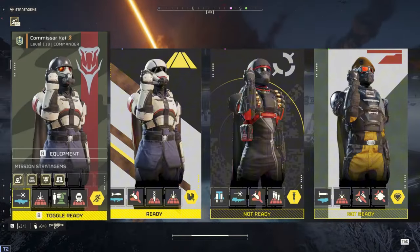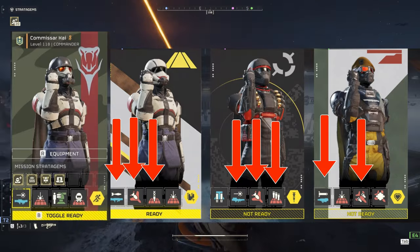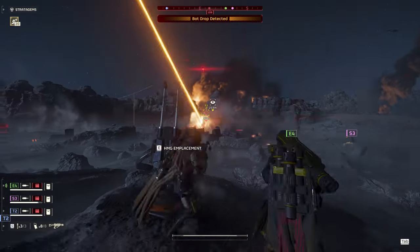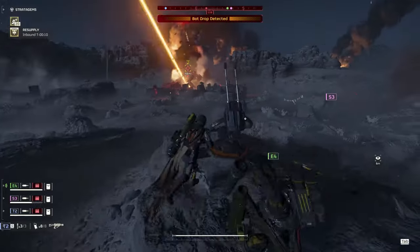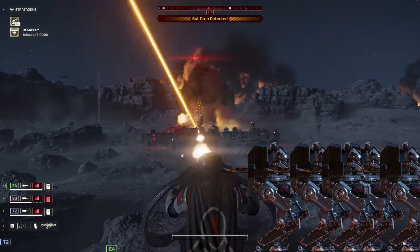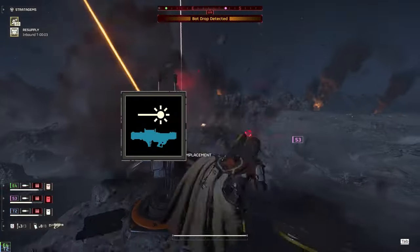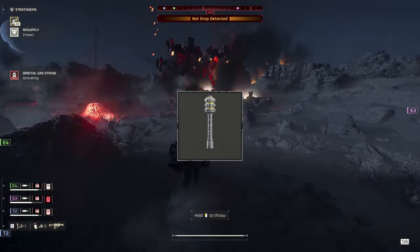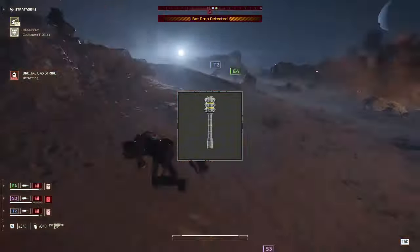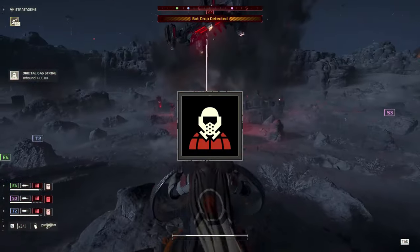In this example, we can see our whole team is just loaded with anti-tank ordnance, so we don't need to worry about a tank or a factory strider ruining our day. But since our team's lugging around all the AT weapons and mostly AT stratagems, they might struggle if we get a big spawn of combat striders or lots of devastators. So those are the targets we're going to build around. We'll be bringing the laser cannon and explosive crossbow for general contact with the enemy.